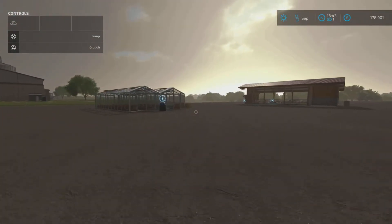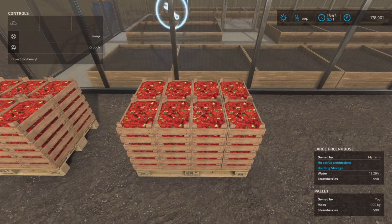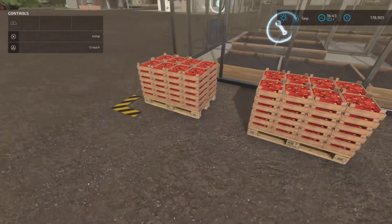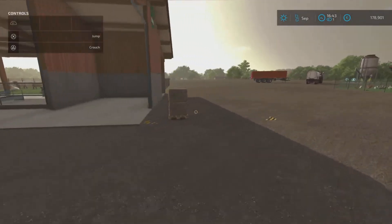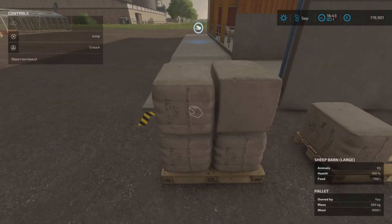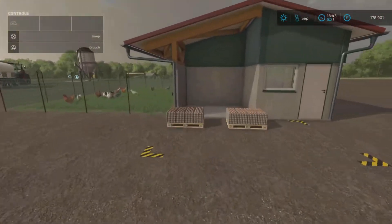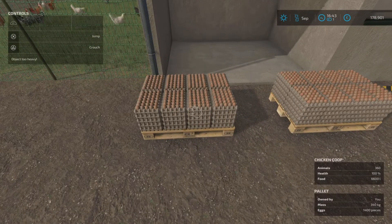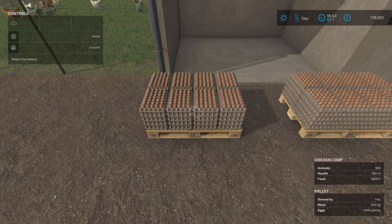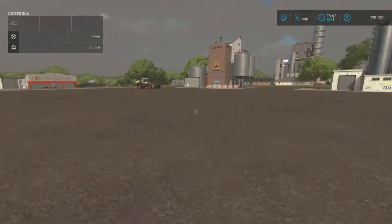I've got some strawberries growing over here — same again, we cannot lift them: 400 kilograms, 500 liters of strawberries. Then we've got some wool: 580 kilograms, 1,000 liters. And we've got two pallets of eggs — 340 kilograms each, 1,400 pieces.